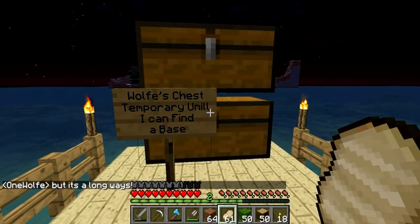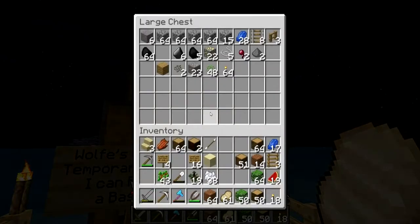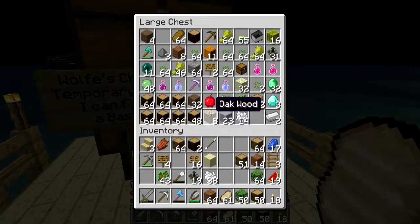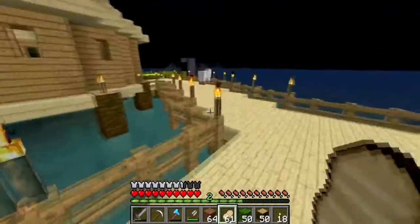Wolf's chest — temporary until I can find a base. So it looks like a bunch of cobbles, some gold, some iron. Wolf man, you're tempting me dude. It's all good. Wolf's trying to find a base, I suppose.